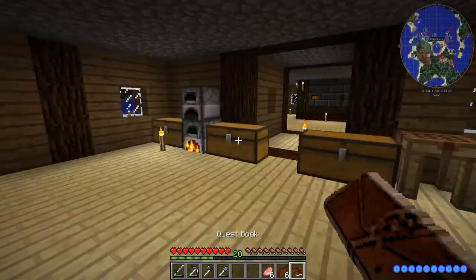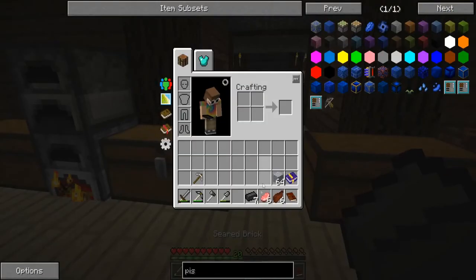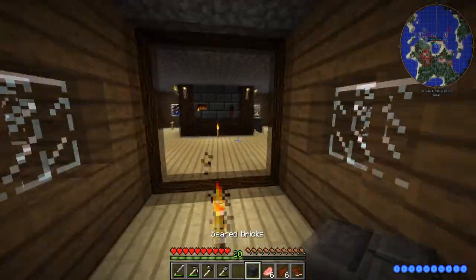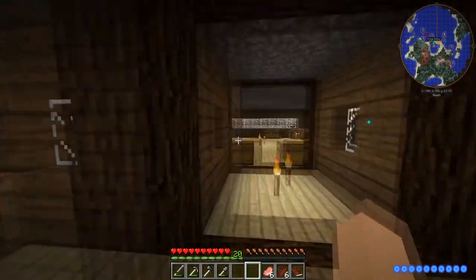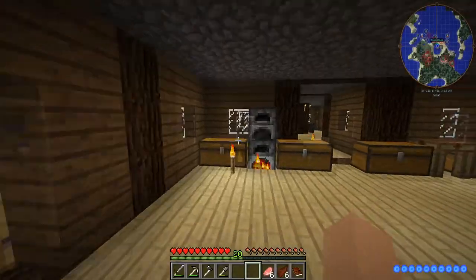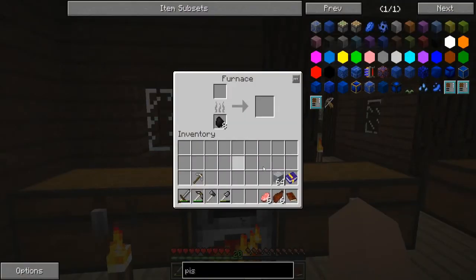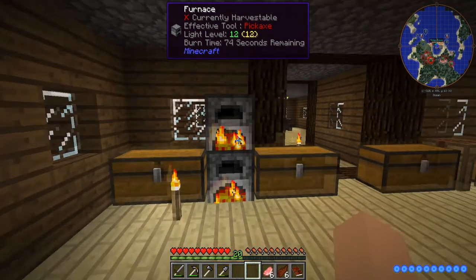Okay so we got the smeltery going. Place the final brick — perfect, perfect. So that can go in there and then we can go ahead and get that stack smelting up, and then we'll just have extra seared brick.